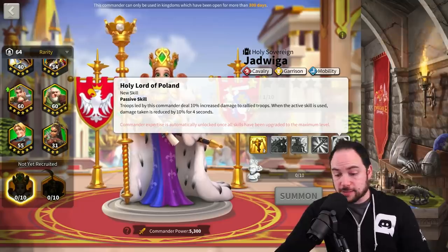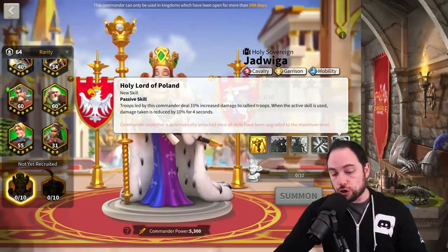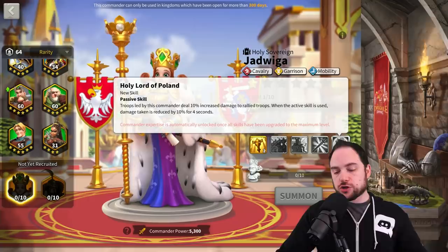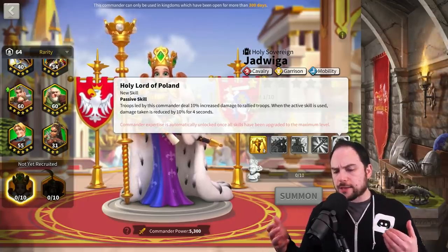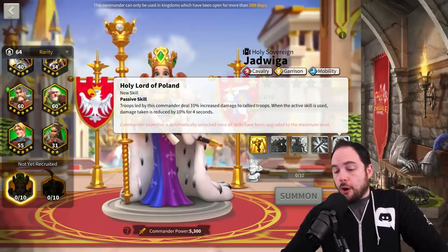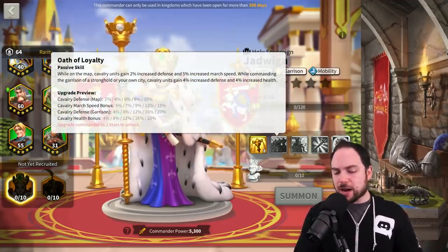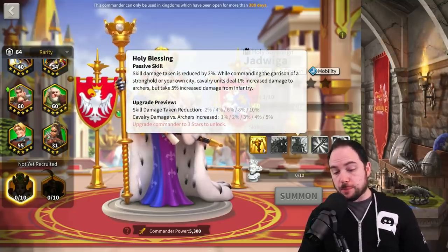When the active skill is used, damage taken is reduced by 10% for four seconds. If that applies every time an active skill is used — the primary and the secondary — then you're looking at something like a full six seconds of 10% damage taken reduction, which is very strong. Her kit is really good, and she might even be decent in the open field, though her role seems primarily to be for garrison.